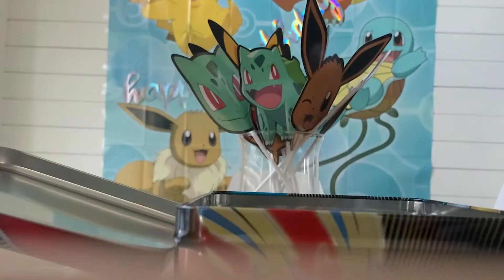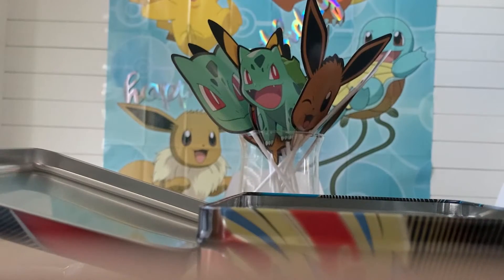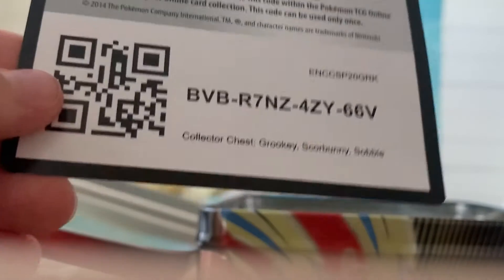The notepad has Zamazenta, Zacian, and the three starters on top — like a cherry on top. You also got an awesome portfolio where you can store your cards; it's like a mini binder, one or two cards per page. And yeah, I'm actually gonna give you the code for the collector chest because I'm a nice person.